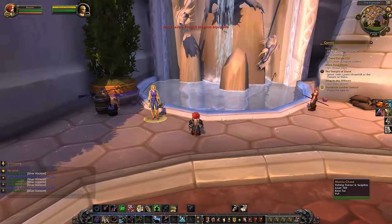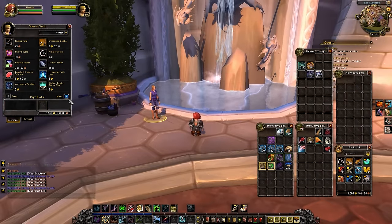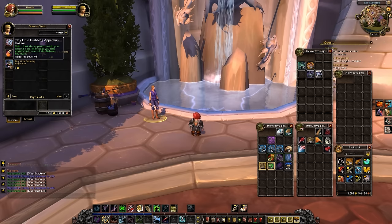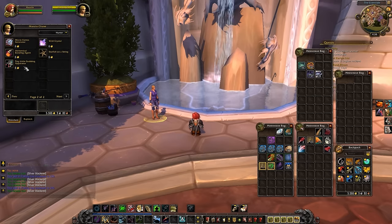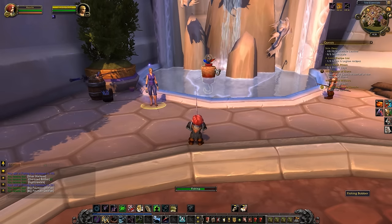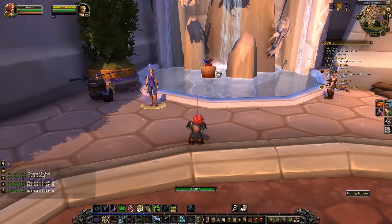We're going to be living out of Dalaran in Legion, and what would fishing in Dalaran be like without the fountain? It's right where you remember it, and there's a whole new crop of coins to fish up for yet another achievement. The vendor sells a variety of fountain bait that will help you catch certain types of coins, and the coins have interesting things written on them. Lore nerds in particular will enjoy this. There's no toy this time, so participate only if that's your cup of tea.